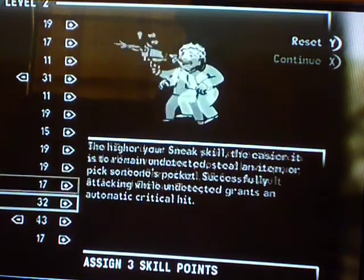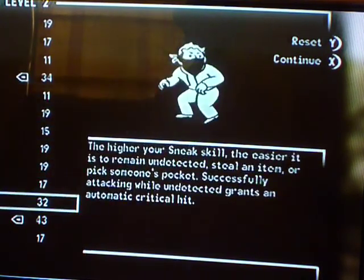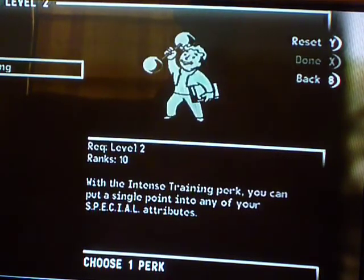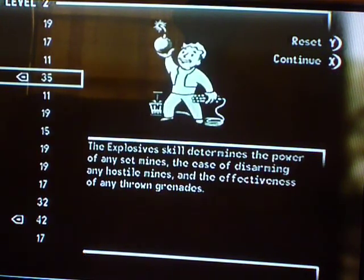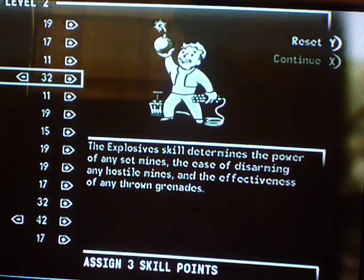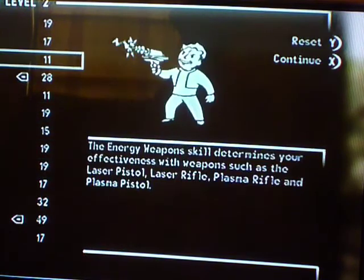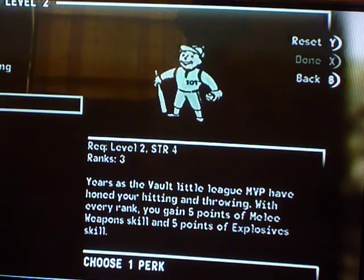Actually, keep speech at around 42-43 and explosives at 30. Take explosives back down to about 28, then add the rest all into speech. Take off one more, and then continue. You'll want to get the Little Leaguer perk, so you get an extra five explosive skill — that way you can disarm the Megaton bomb.